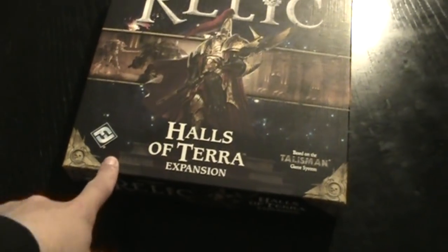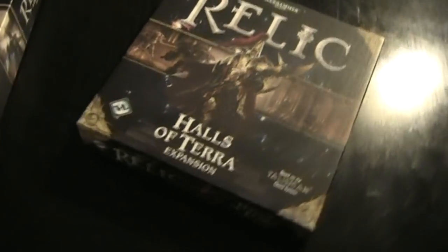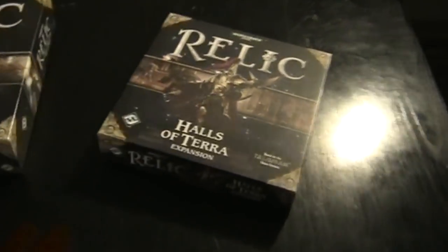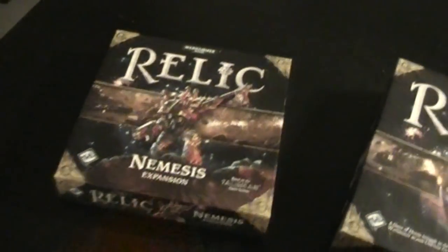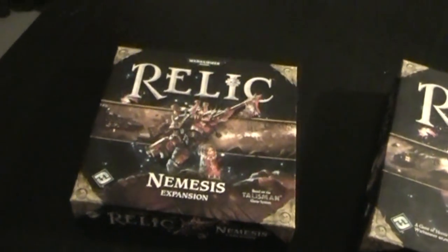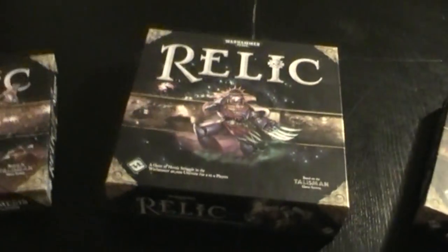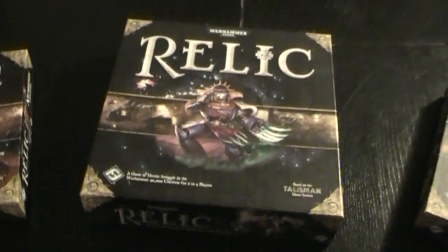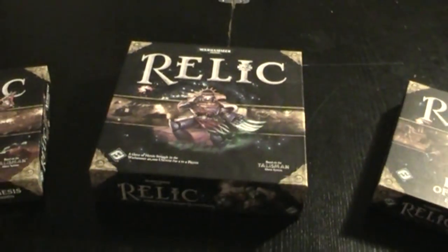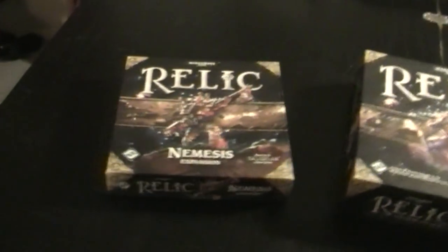The Halls of Terra expansion comes with a map which I'm not going to use, because I want to do that in another video. So for now we focus on the new elements in the Nemesis expansion, which mainly include the player versus player option we didn't have in the base game. In the base game there was barely any interaction — players just did their own thing and the first player to reach the center and resolve the challenge there won the game. This time we have a player versus player concept.